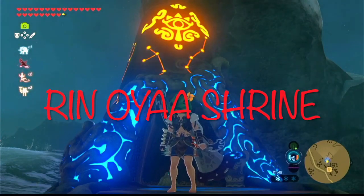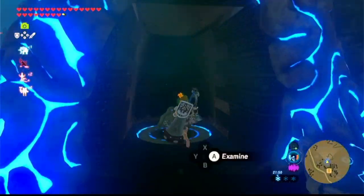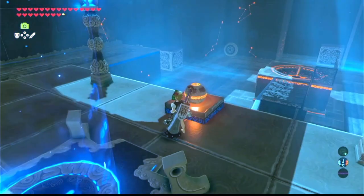Hello Zelda fans, welcome to the Rin Oya Shrine walkthrough. In this shrine there's a lot of wind, but you actually don't need to use it.